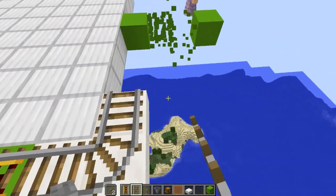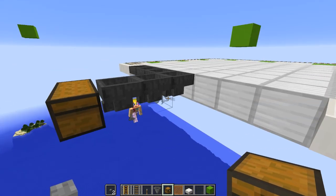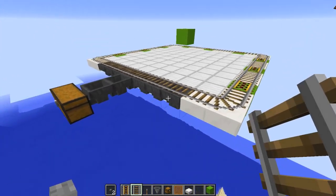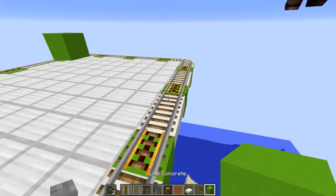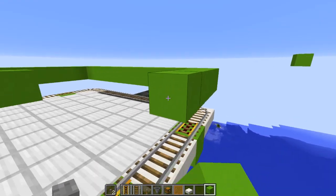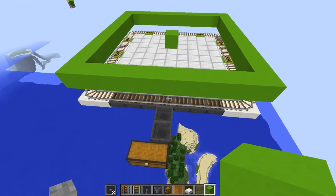The chest will go here — a double chest. You really don't need more storage than that; if you do, that just means you AFK too much. It will make it across that gap even though there are no powered rails — it will be just fine. On top of the rail is going to be a full block all the way around. That's actually the killing chamber.